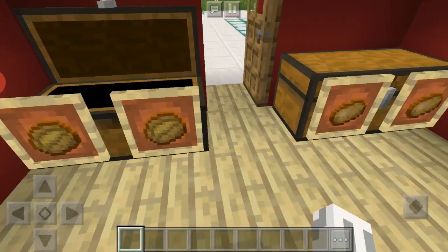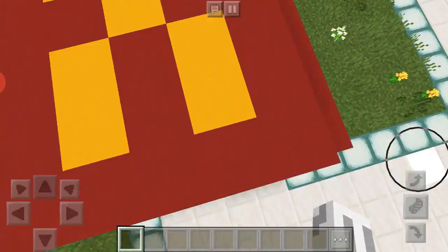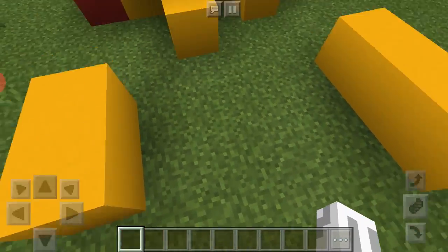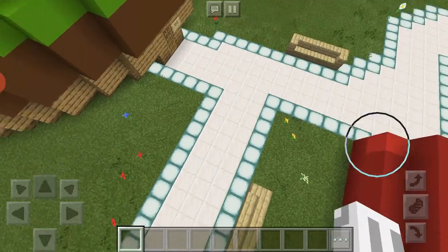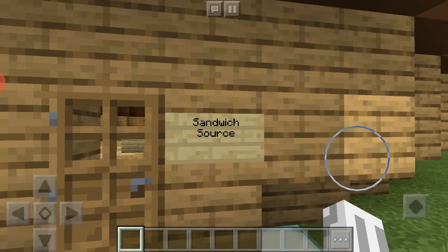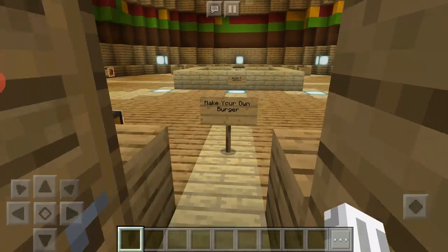This is Potato Palace — one diamond per potato product. There's regular potatoes and baked potatoes. In the French fry section, in the tutorial the french fries were oak wood planks, but I changed it to yellow concrete because I thought it looked better — you could do it however you want.